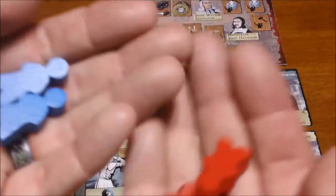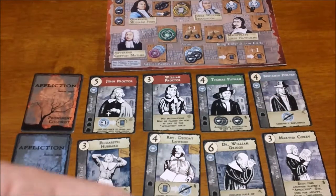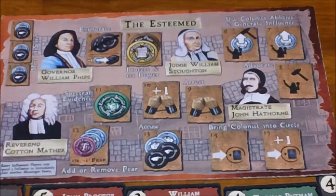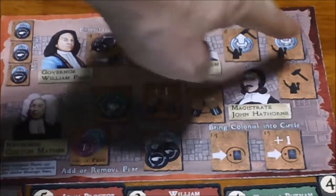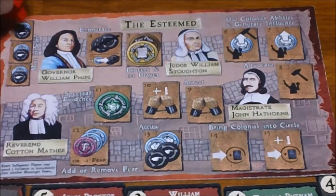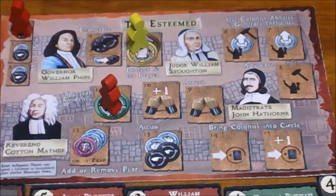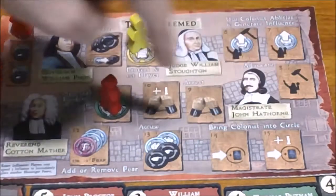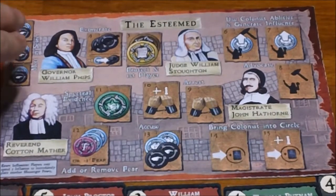The game basically boils down to a worker placement game. You have these little meeples — three in a two-player game and two in a three-or-more-player game. You take turns placing these on the board. There are several spots, and only one meeple can be on each space. They follow a path around the board, and that's the order in which you resolve the actions.